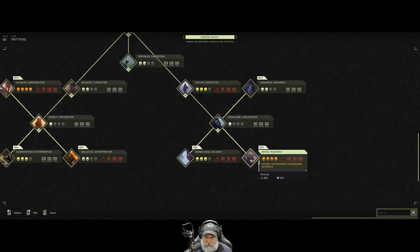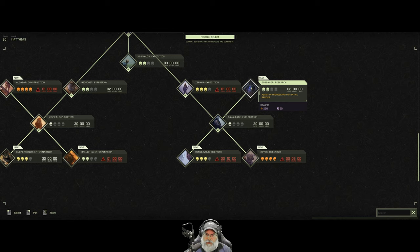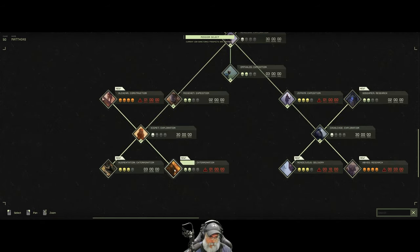That's 450 rin and a hundred exotics. Rendezvous Delivery — locate and retrieve a crucial bio sample — that's 350 rin and a hundred exotics. Gossamer Research — system research of native species, that's got some exotics too. Ballistic Extermination — exterminate hostile wildlife, craft consumables, exterminate wildlife — that's 300 rin and 75 thingies.